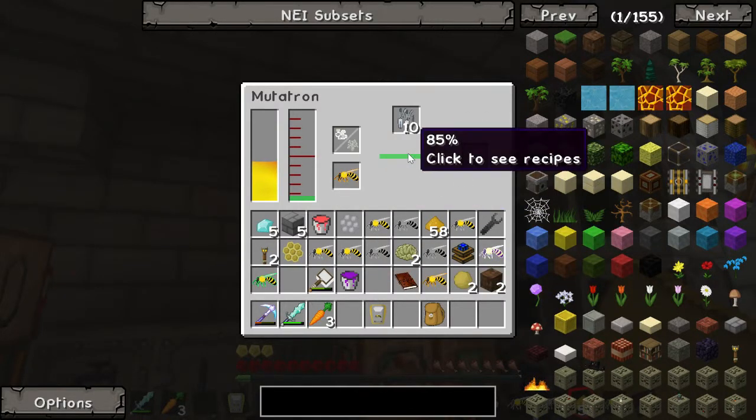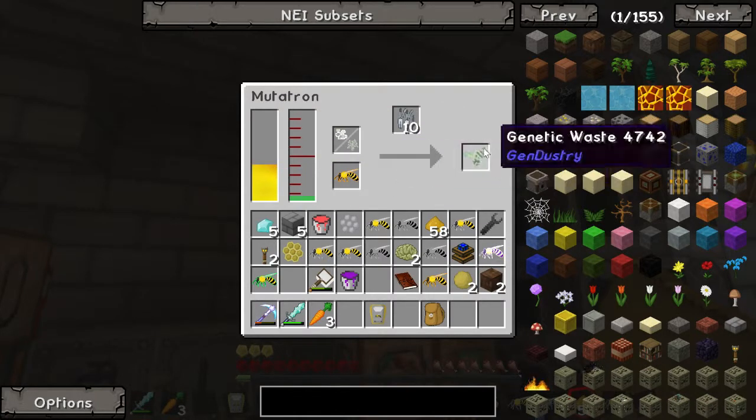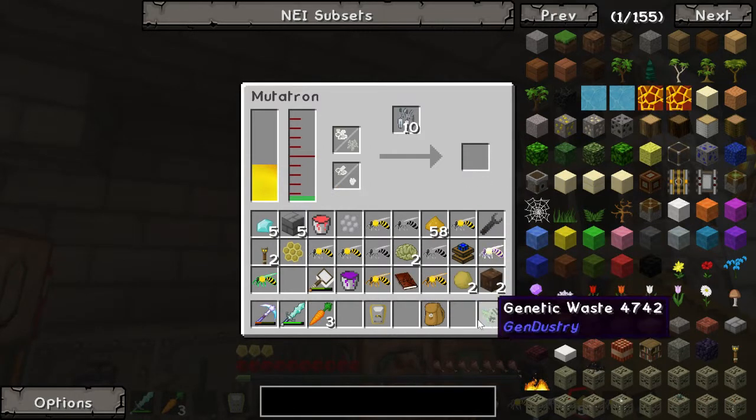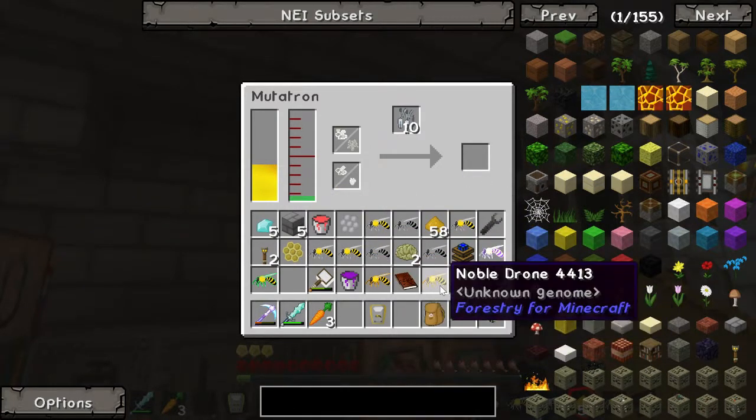It's going really fast. We've got a load of MJ in and out, and genetic waste - oh god. We've got a load of common princesses anyway.